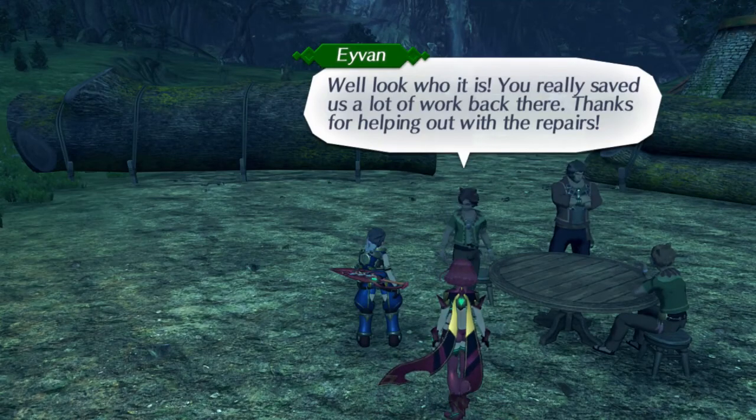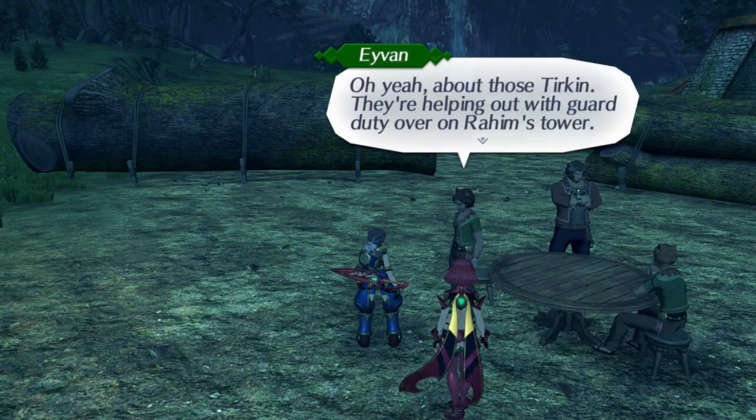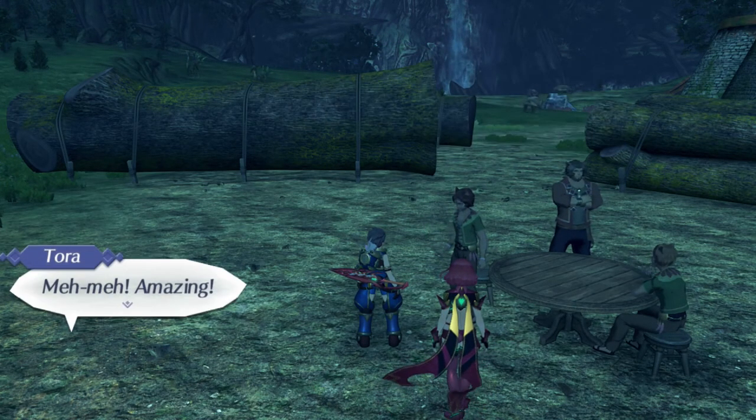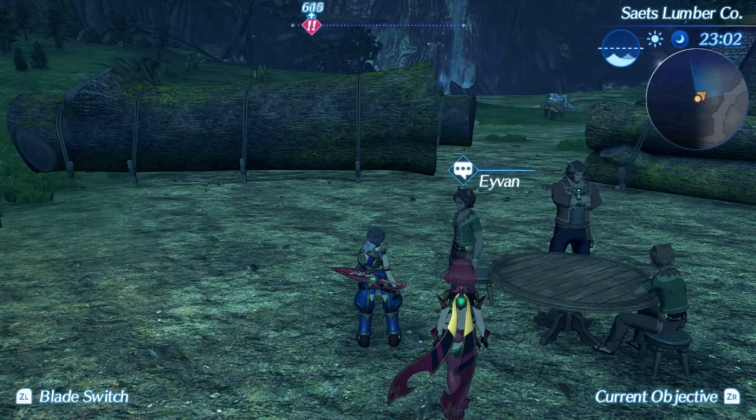Aven — well, look who it is. You really saved us a lot of work back there. Thanks for helping out with the repairs. About those Turkin — they're helping out with the guard duty over on Raman's Tower. They're sentient, I know, but they're reasonable. You can speak with them. You really taught them a lesson, but I felt a bit sorry for them, so I offered them a job. They're good birds.